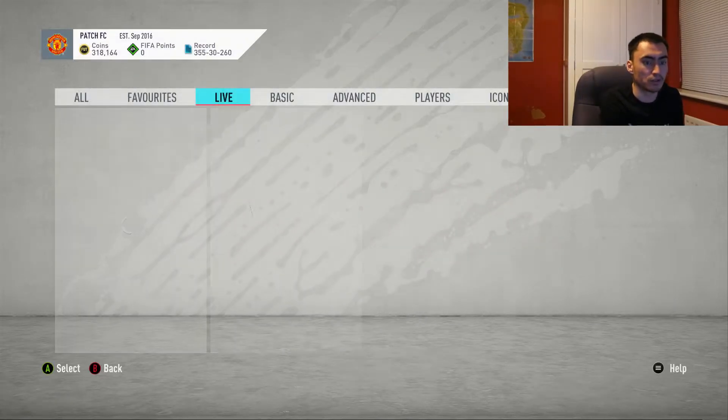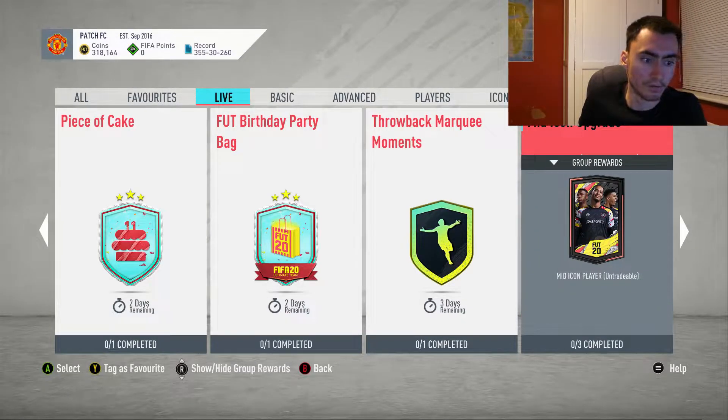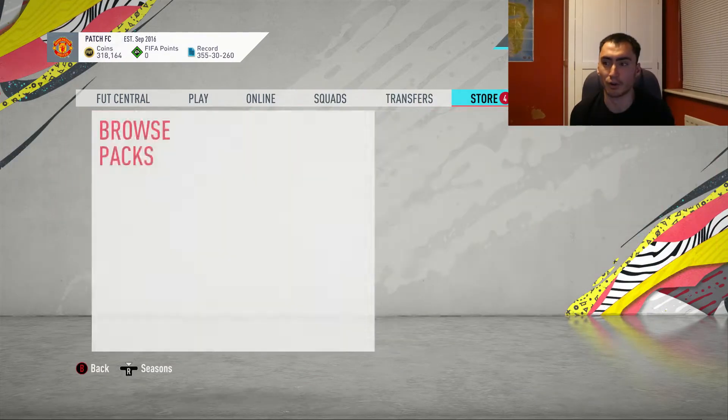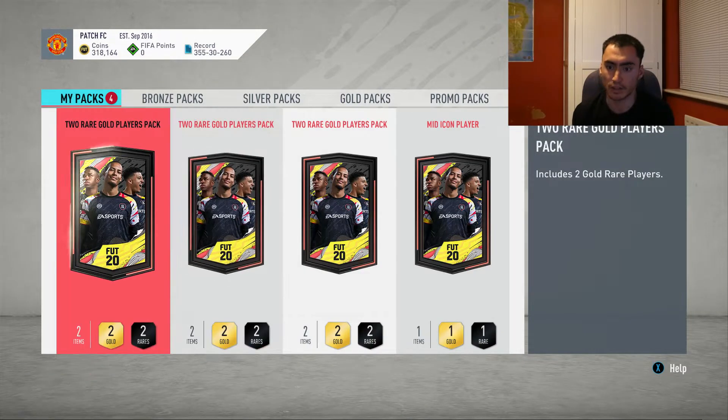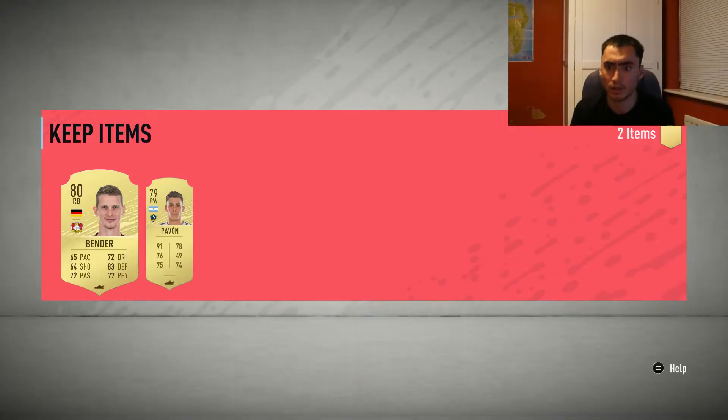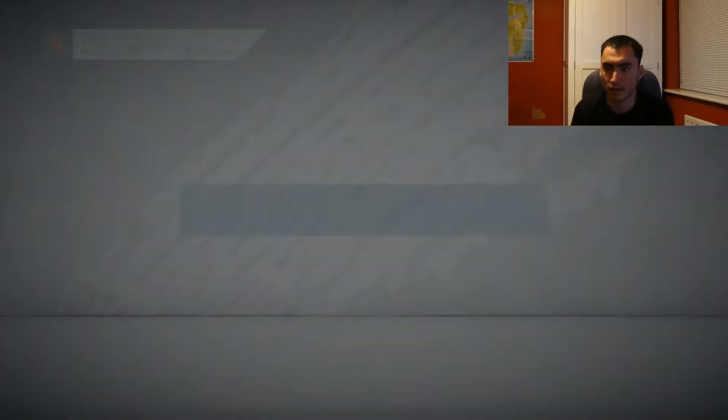I'm literally going to minimize - actually I'll turn this monitor off so I can't see anything at all. I'm going to open these two player packs first because why not - I think they are tradeable actually. The color of the screen looks a bit different when my Elgato's on so it's harder to tell. Got Bender and someone else - I don't expect to get anything good anyway. But the moment of truth is the main icon pack.